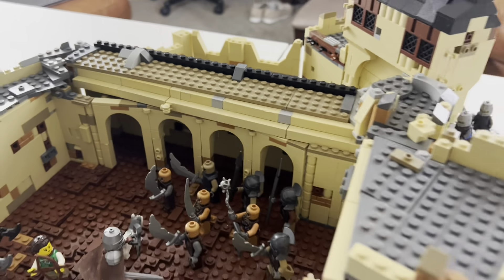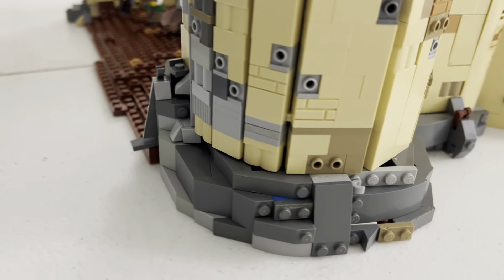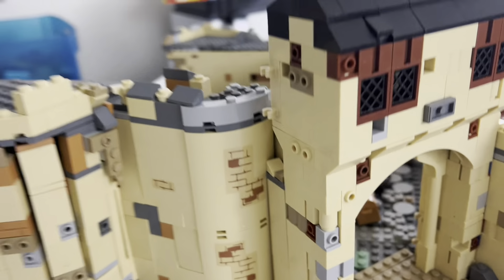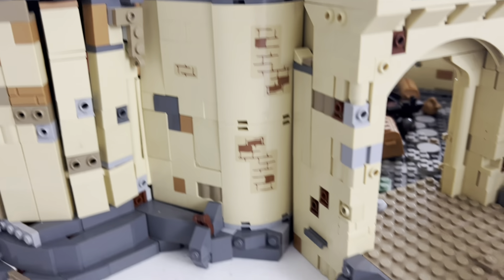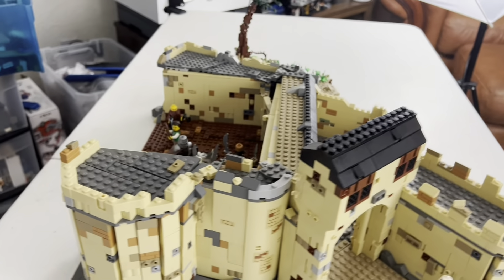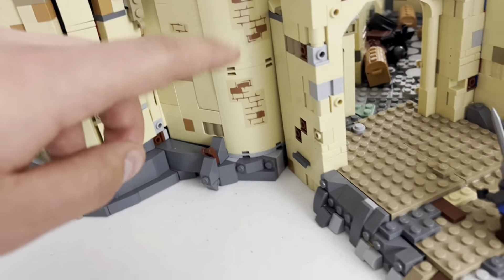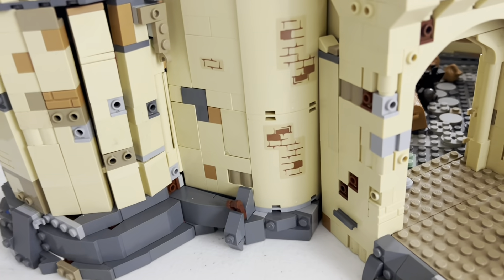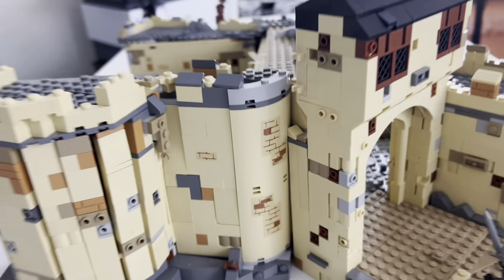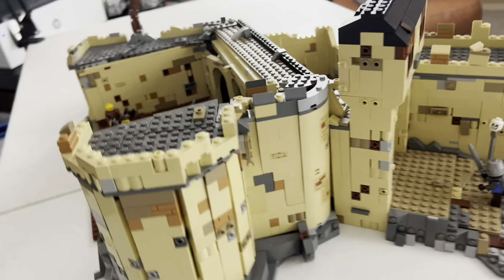Throughout the MOC, I used a bunch of slope bricks along with cheese studs to just give a lot of fine detail. And as you can see, I used a bunch of stickers — the stickers are from the Harry Potter Hogwarts line. I thought that they add a lot of character to the MOC overall, and I'm pretty pleased with the turnout.